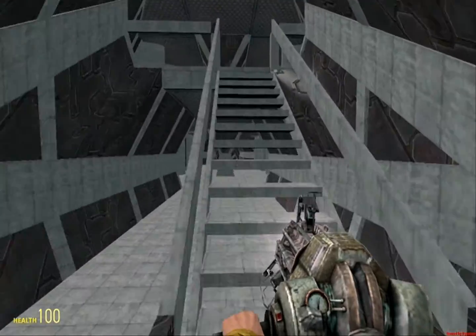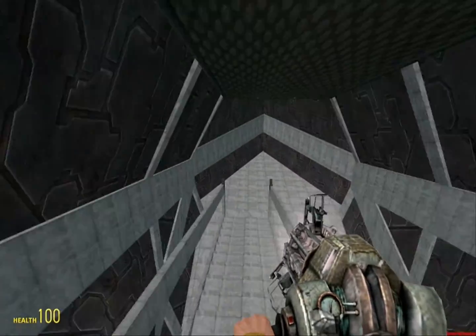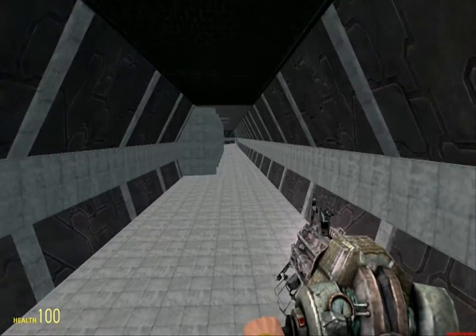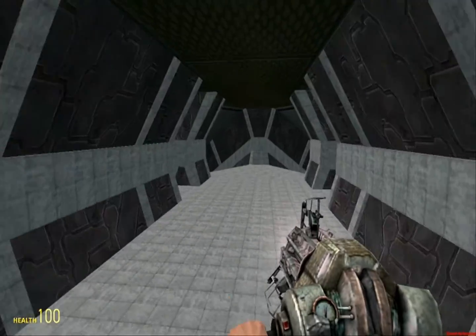Right, so this space station is big, and there are things everywhere, and you can't find your way around it, and it's confusing — INTENTIONALLY, I might add. Assuming this all works out, it is intentionally a confusing space station.